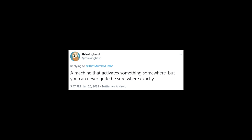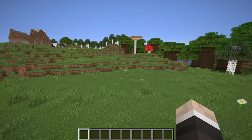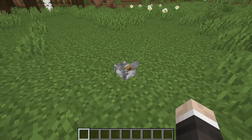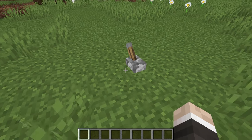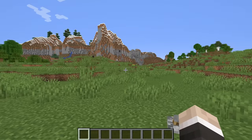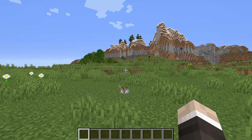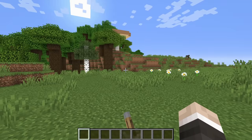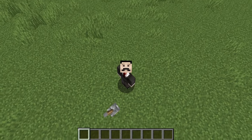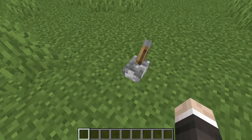The Thieving Bard has asked me to build a machine that activates something somewhere, but you can never quite be sure where exactly. I've got this world and this lever — if I give it a flick, things happened. I'm not entirely sure what happened or where it happened, and that's kind of the point. We'll never know what happened and we'll never be able to understand what happens.